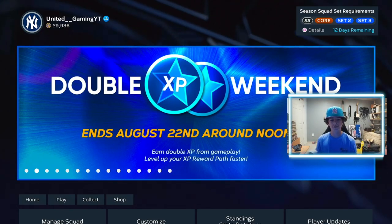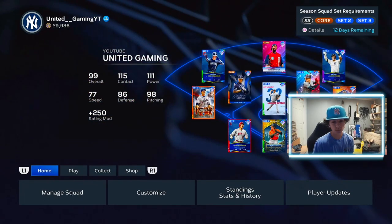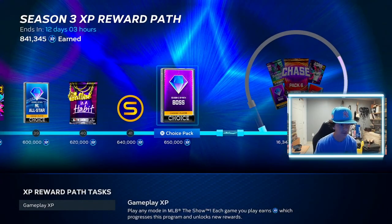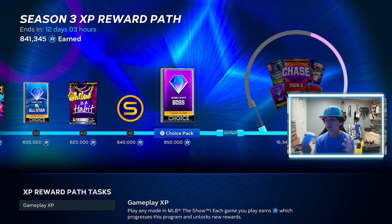Ladies and gentlemen, we are currently in the middle of a double XP weekend, and you are going to get all this XP to have a chance to get the boss packs in the Season 3 XP reward path. If you're done the Season 3 XP reward path, you want to spin this wheel as many times as possible to get boss packs, all-star packs, diamond duos show packs, chase packs, and stubs. So you want to do this XP method as much as possible to get as many chances to spin this wheel and get as many rewards as possible. If you enjoyed this video, hit that like button and subscribe.